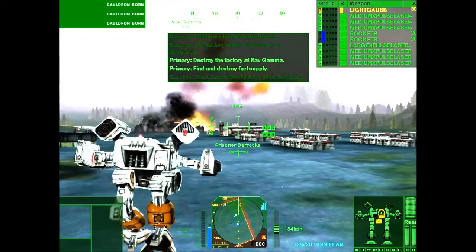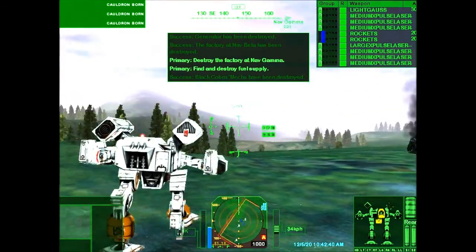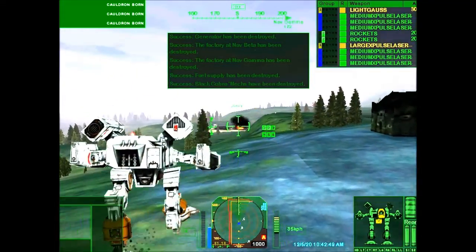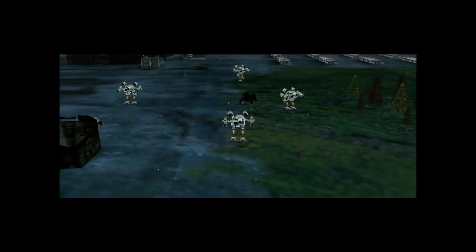Generator is history, turrets are offline. Objective buildings destroyed. The fuel depot should be close to Gamma, run a close sweep on the point. Castle, Spectre reporting mission successful. Let's get a salvage team in here to pick up mechs and strip those turrets. Affirmative, sir. Salvage is en route.